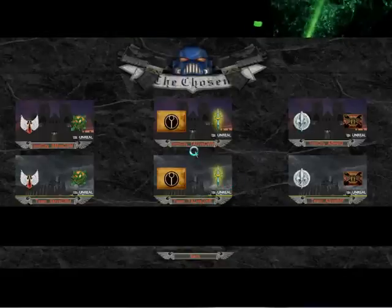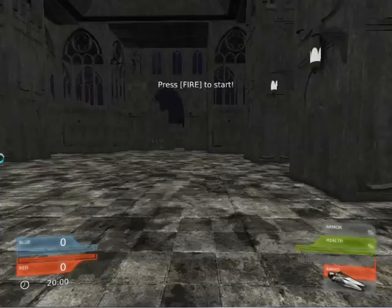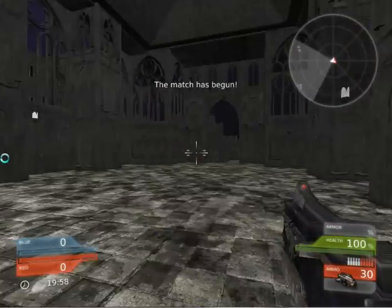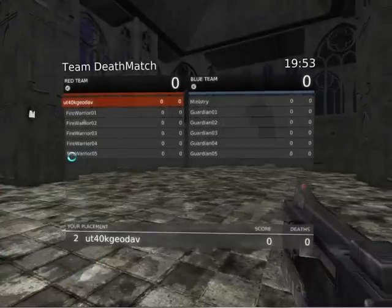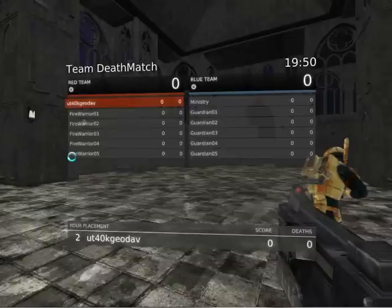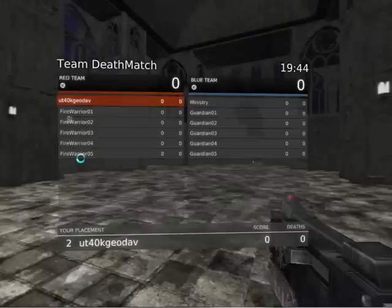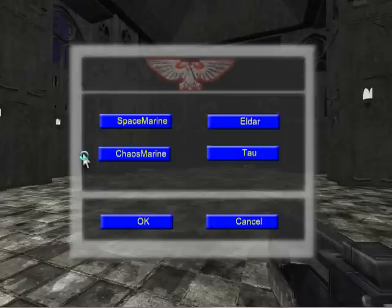Just to show you what this does quickly - click on that one, gives you the team Imperial City, press fire, jump into the game. As you can see I'm holding the F1 button and you can see on the red team we've got Fire Warriors, and on the blue team we've got the Guardians. If you press F2 you still get the same old selection screen. You can see the complete selection screen there.